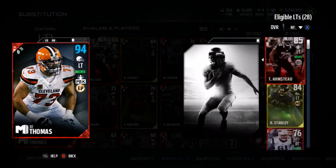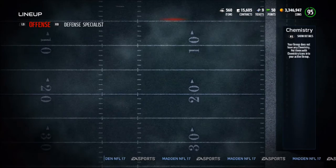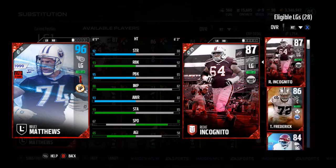At left tackle we have Joe Thomas, who gives a plus two to pass block to everyone on the offensive line, which is pretty big — 95 pass block, 91 impact block, 87 run block, and 91 strength. At left guard we have Bruce Matthews, 96 overall — we actually pulled him earlier today, if you guys have seen that video make sure you go check that out — 92 strength, 93 run block, 95 impact block, and 80 pass block.